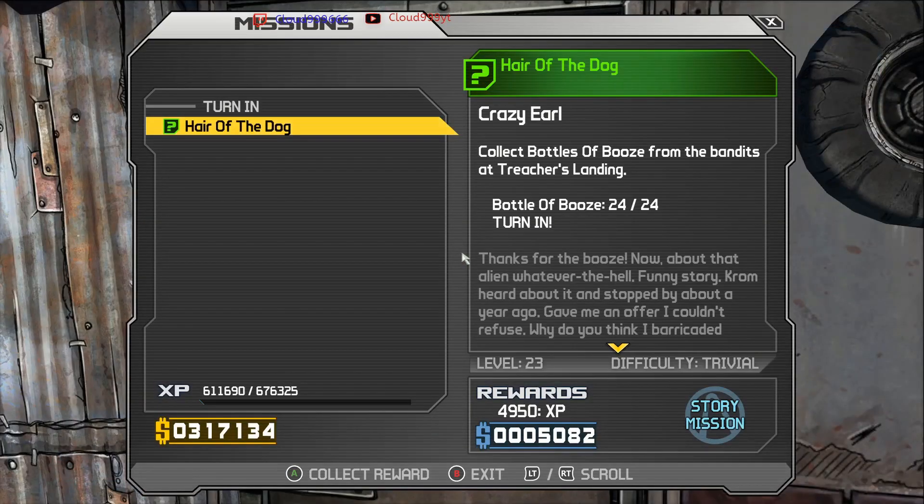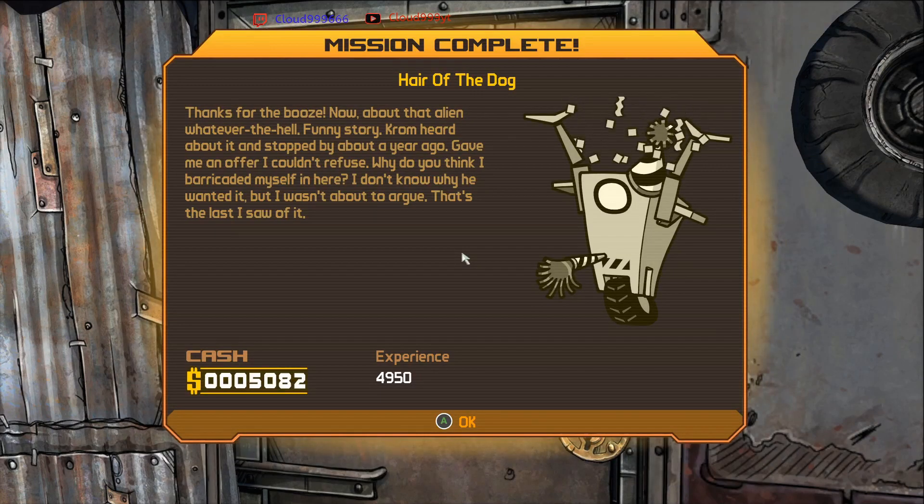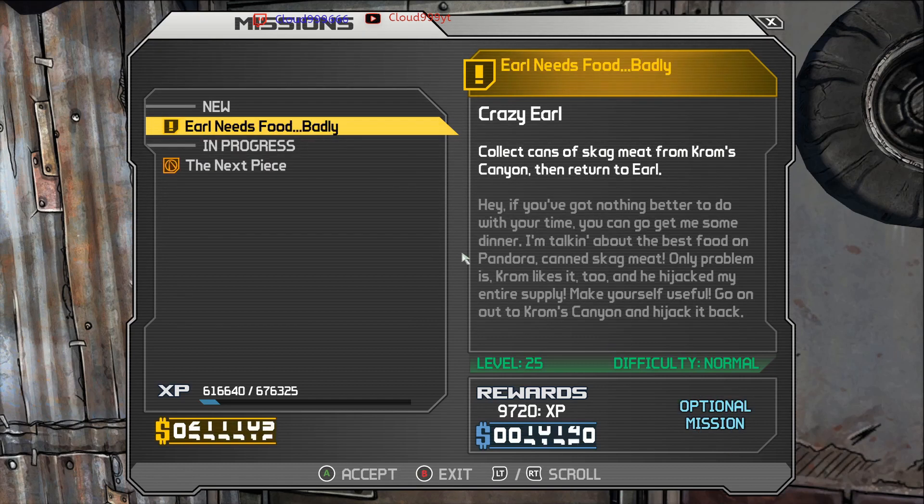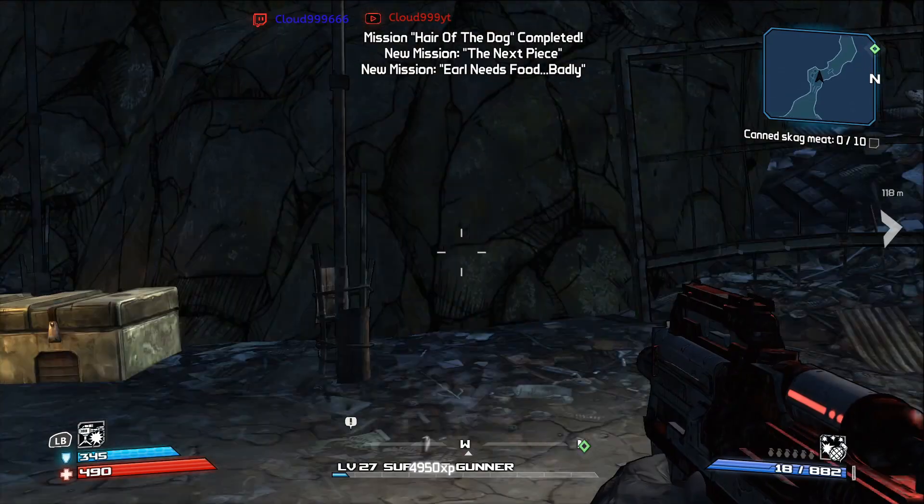Here we are back at Crazy Earl to turn the quest in. Bottles of booze, 24 of them, for a Hair of the Dog. Get 4,950 experience and 5,082 cash. Then we got two more quests: the next main quest for a vault key piece, and we also have to kill Krom — he's rather annoying. Then there's Earl Needs Food Badly; we have to get him cans of skag meat from Krom's Canyon.